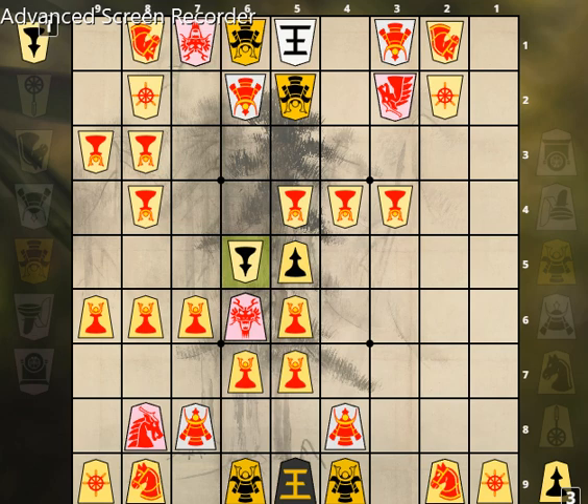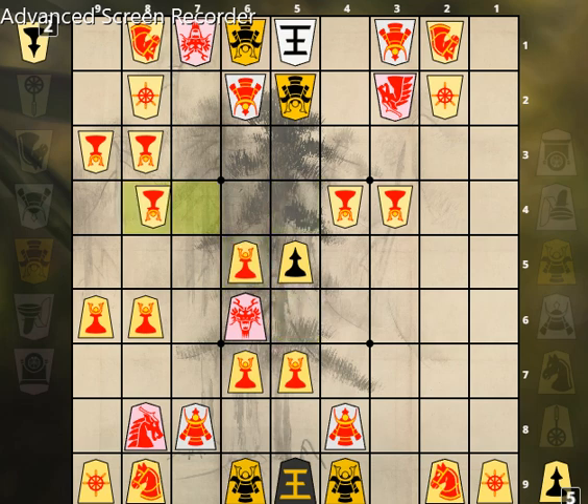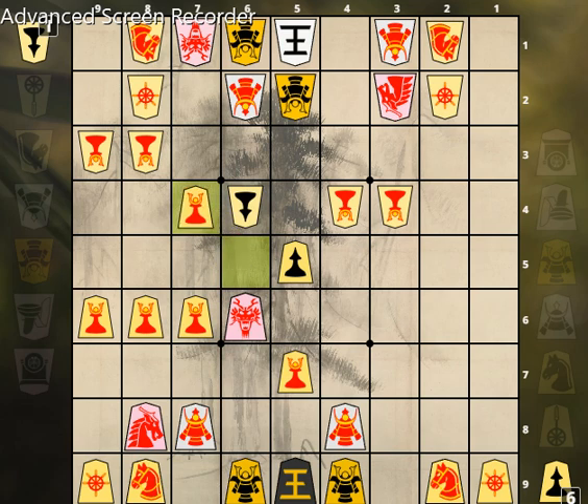Promoted pawn 6-3-5-4. Pawn drop 5-5. Pawn drop 6-5. Promoted pawn 7-6 takes 6-5. Promoted pawn takes 6-5. Promoted pawn takes 6-5. Promoted pawn 8-4-7-4. Promoted pawn 6-7-7-6.